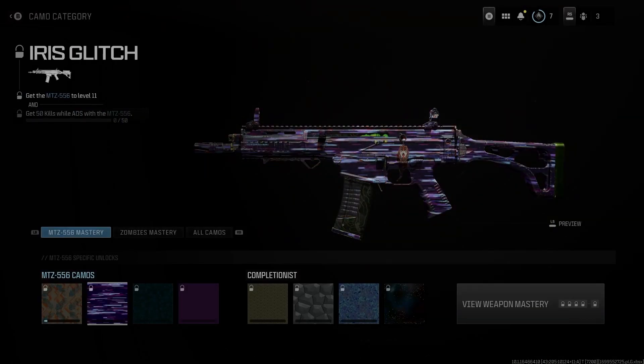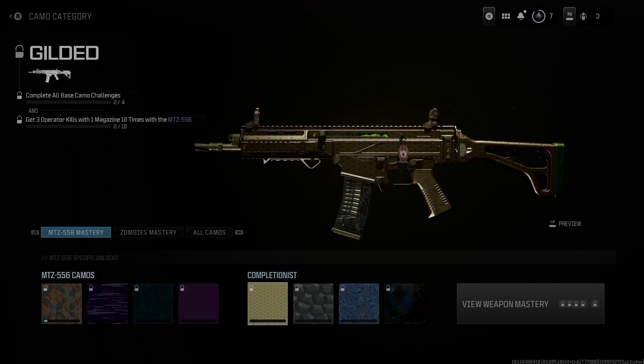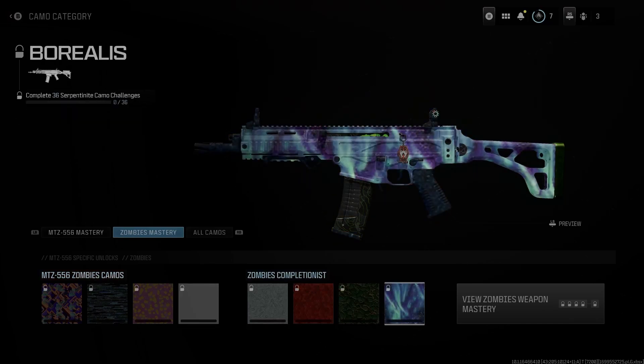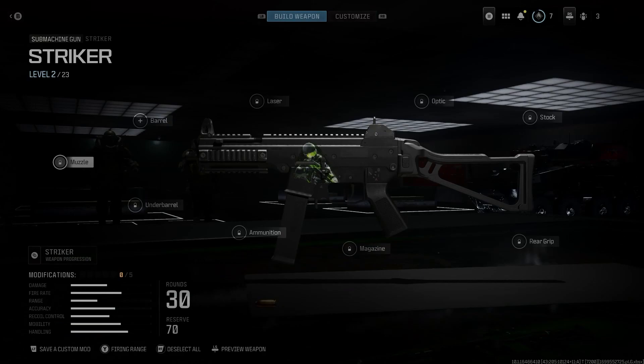I might as well show off some camos with it too. It does cover up the Monster Energy drink logo, which sucks — yeah, it covers up everything, as you can see. But it still looks really cool and really nice. If you're going to be rocking this I highly recommend just rocking it by itself without any camos. Here's what the large decal looks like without the Monster Energy drink logo on it — it's pretty small, and I think it depends on what gun you use it on to make it really look nice.